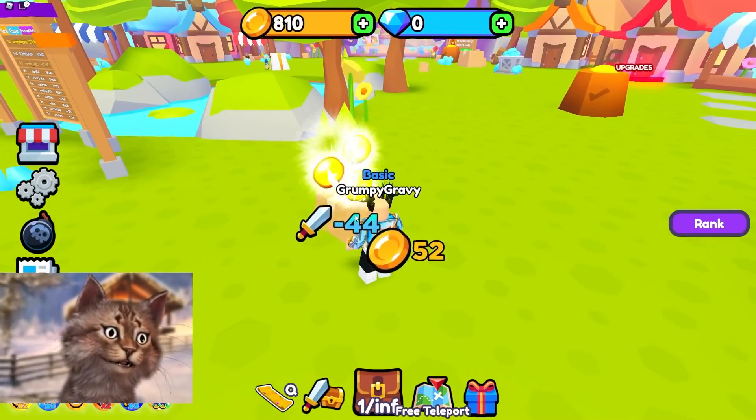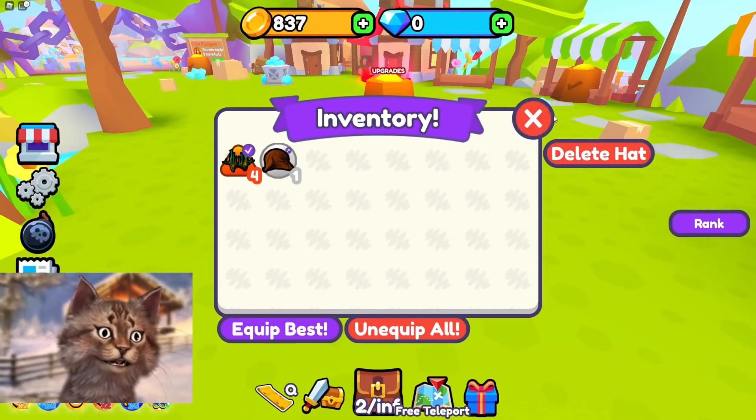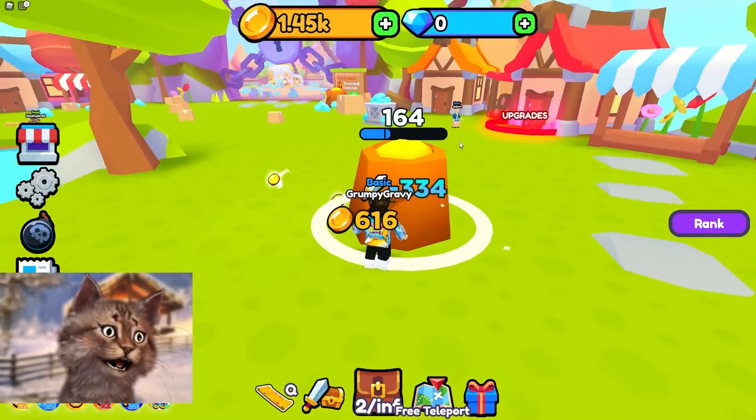Let's punch this one. Punch this. We got another hat. We got our second hat equipped. And there you go. Let me attack this. Look at that, we're looking good, dude. This hairstyle is actually pretty good on me.